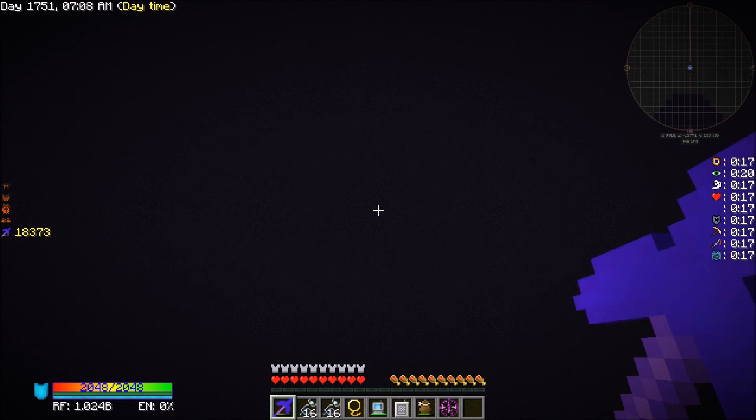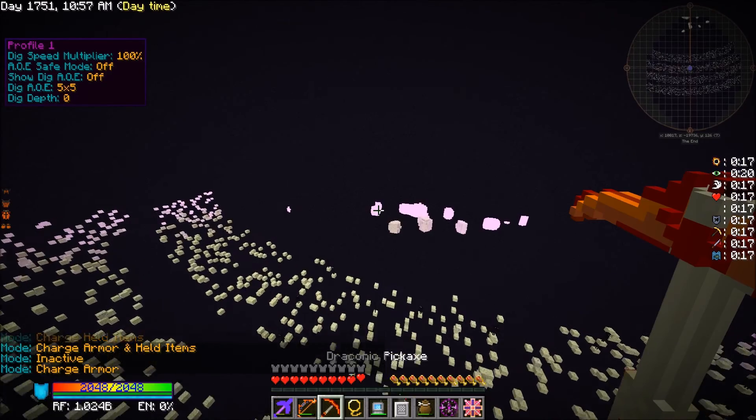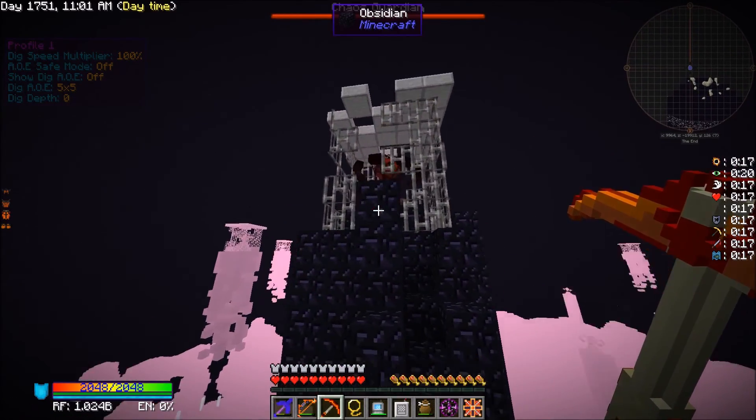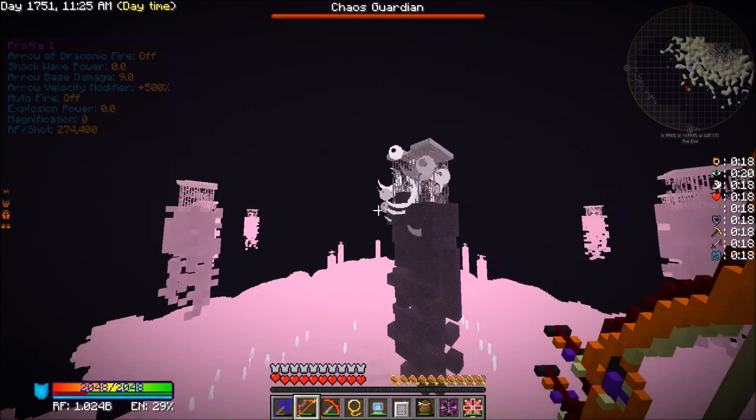That'll leave us two chaos shards for crafting — perfect for our draconic solar panel count. We'll plan on making two crafts and then probably kill some more chaos dragons after this episode for more solar panels if we want more power. All right, let's do this — one shot takes these out!